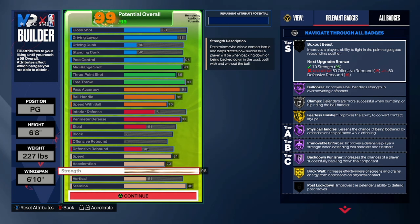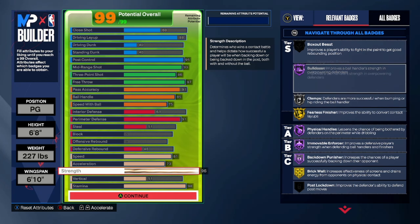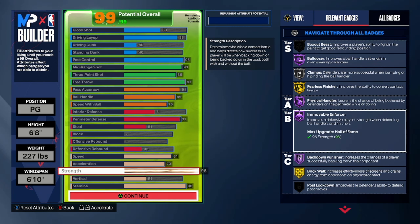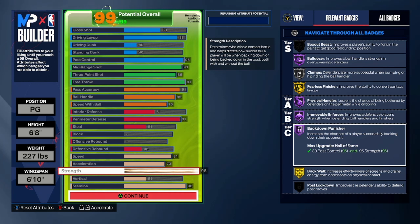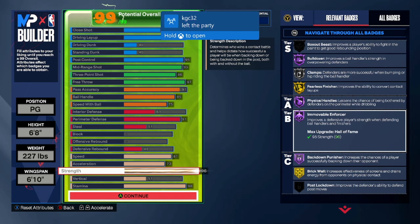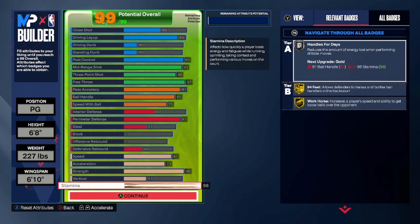The big key with this build to me is the strength — the strength is a 96. I get Bulldozer Hall of Fame, Physical Handles Hall of Fame, Movement Enforcer Hall of Fame, Back Down Punisher Hall of Fame, and Brick Wall on Gold. Movement Enforcer really forces people to pick the ball up a lot — I feel like it's more valuable than Clamps. I did this to guard the perimeter really well with this 90-something perimeter, so I feel like this would be a better defender than my build with Challenger Hall of Fame, because I can force more dribble pickups.